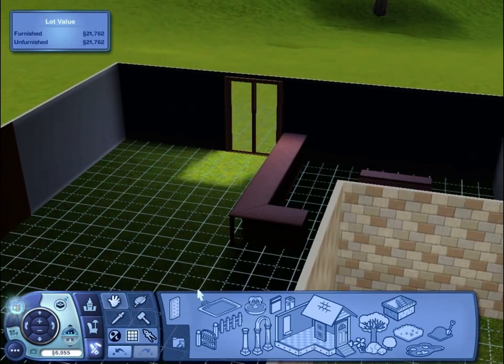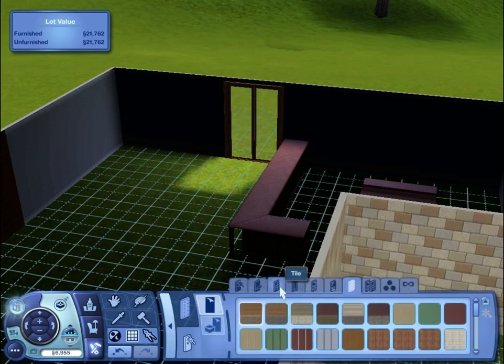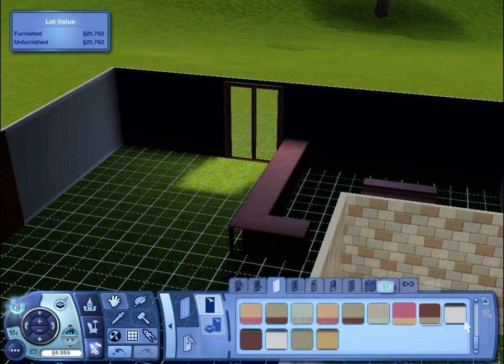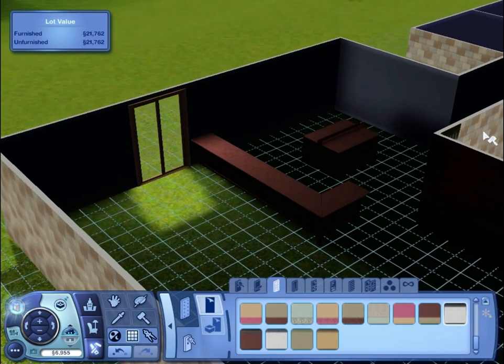The kitchen I think is tile, isn't it, so we can probably put that in now. Tiles — I think it's just plain white tiles, isn't it. Which of course Sims 3 hasn't made an option. Why is that not an option? That's such an obvious choice for a kitchen — they've not put it in.